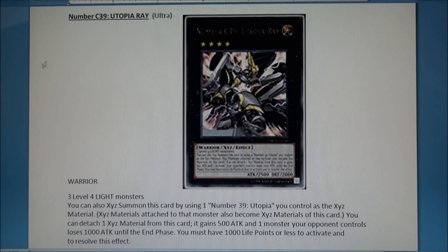Utopia Ray is the cover card — a lot of people talking about it. It requires three level four light monsters, which is tough, but the greatest thing is if you already have Utopia out you can stack Utopia Ray on top using Utopia as the material, and the XYZ materials already attached to Utopia also become materials for Ray. His effect: detach one material — he gains 500 ATK to sit at 2500 — and one monster your opponent controls loses 1000 ATK until the end phase. You must have 1000 life points or less to activate, so it's situational, but he's 2500 and can be a boss in a tight spot.